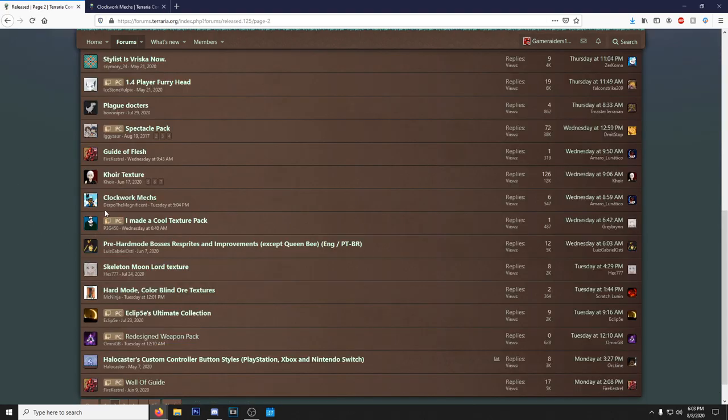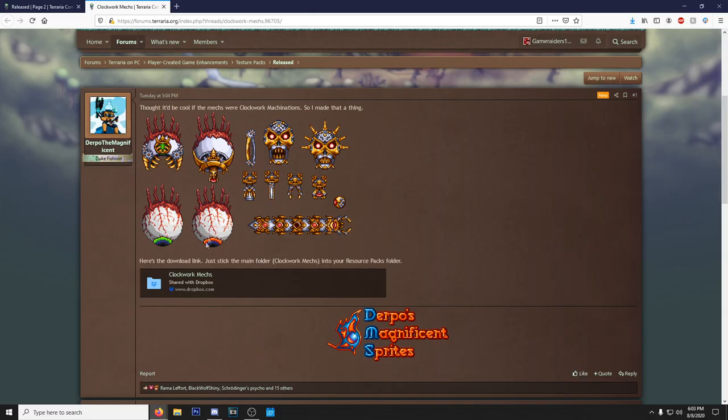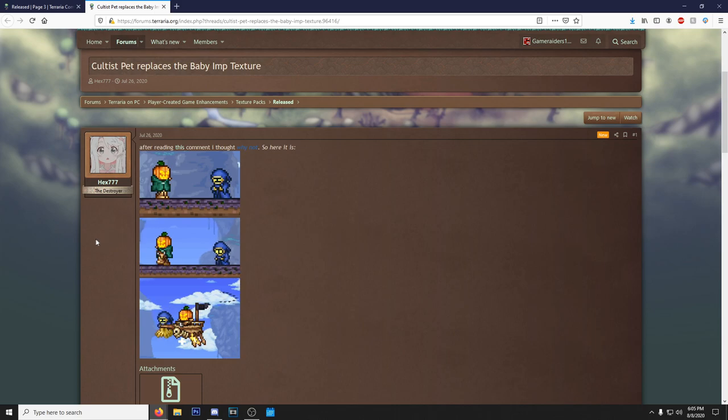We also have Clockwork Mechs, made by Derpo the Magnificent — a talented spriter. These things are insane. The Twins look normal at first but transform into their clockwork counterparts once you get them to a certain health threshold. Skeletron Prime and the Destroyer both look dope. I'll probably use this in the future.